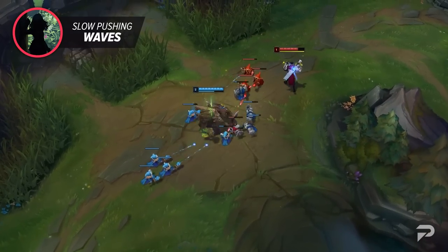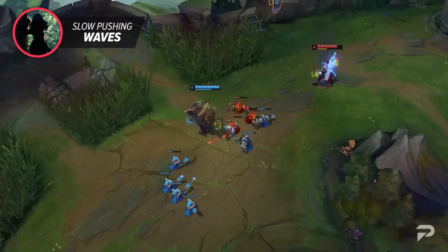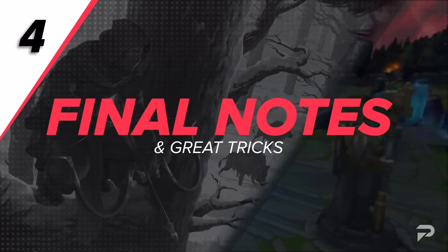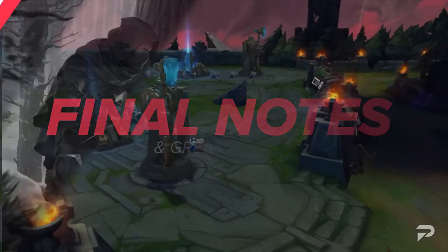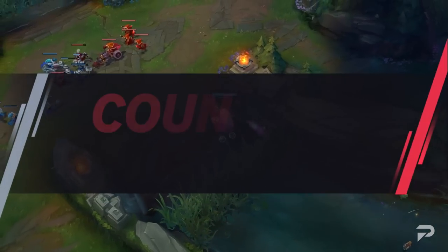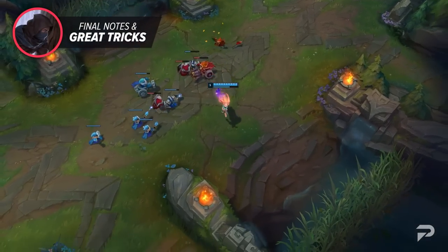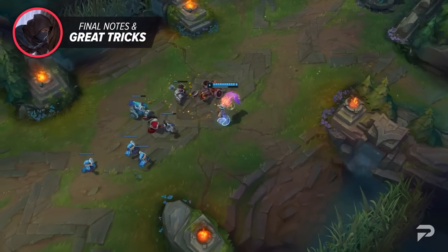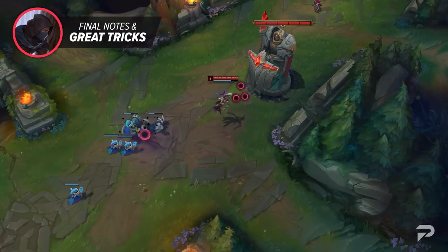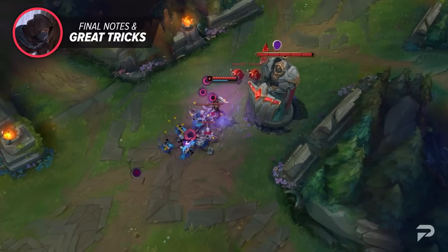You now have the knowledge of the fundamental wave states needed to climb. Be sure to combine these tactics to truly take your skills to the next level. We've also got a few great tricks used by high level players. First up: the art of counting waves. Every three waves a cannon minion will spawn, making the wave significantly tankier. These are often the best waves to take recalls on — properly counting waves means you'll plan ahead and start a slow push that will crash as the third wave spawns, giving you far more time for a free recall.